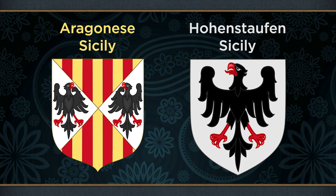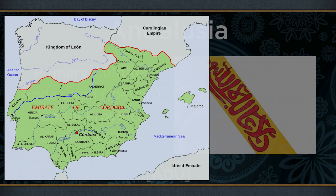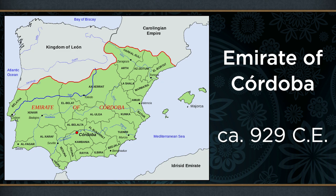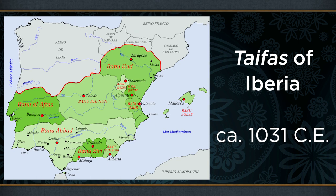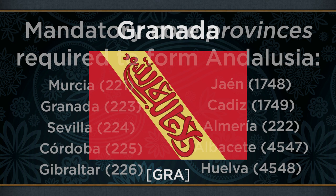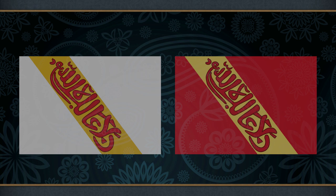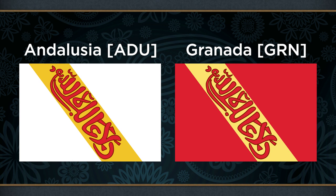An alternative formable nation to Spain is Andalusia, which can be formed by the Emirate of Granada or any other country with Andalusian or Maghreb primary culture. Long before EU4 begins, the lion's share of Iberia had been under the rule of the Emirate and later Caliphate of Cordoba, which would later collapse into a number of competing independent polities called Taifas. By 1444, only one of these statelets remained: Granada. Judging by the provinces required to form Andalusia, it is intended to represent a hypothetical outcome where the former core lands of the Caliphate of Cordoba are reunited under Muslim rulers. Its flag is actually a simple recolour of the flag used by Granada, with its red field changed to white and the bend the writing is on changed to a deeper shade of yellow for better contrast.